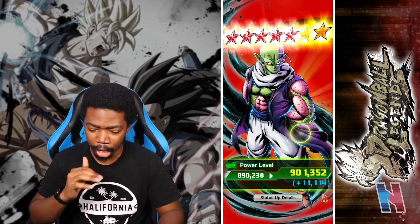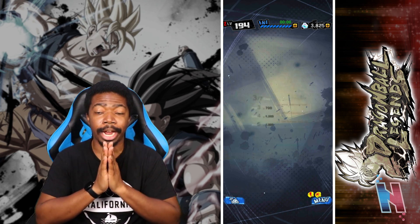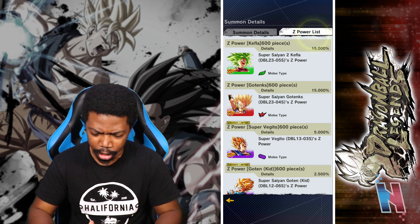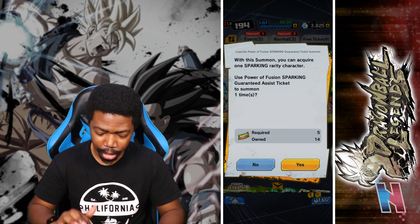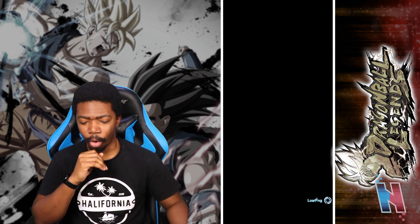Hopefully you guys got something better — let me know in the comment section below. We're going to head straight to ticket summons. We should be luckier since their pull rates are much higher — 15% for both of them. If we're lucky we can get another Gotenks, if not maybe another Kefla — who knows. Let's do it — we're literally one short from being able to summon one more time.